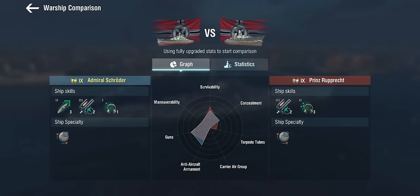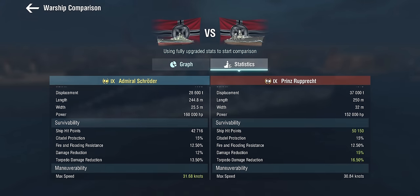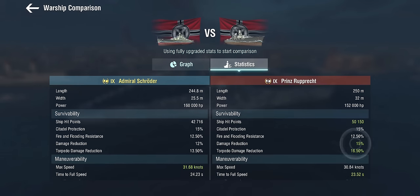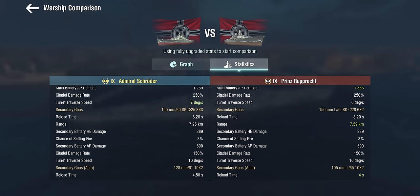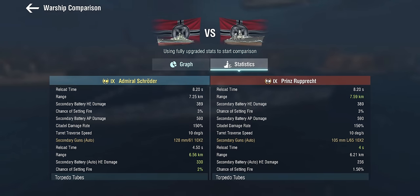She has a pretty low hit point pool. Comparing her to the Prinz Ruprecht, which has better armor and a significantly larger hit point pool and obviously also has better guns. But if we're looking at the secondaries, they are very similar — basically the same 150s that you'd find on the Prinz Ruprecht, with slightly more range. The Prinz Ruprecht still has the 105s for auto-secondaries, so not quite as powerful there.